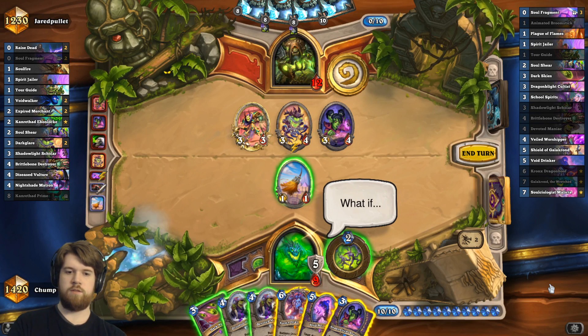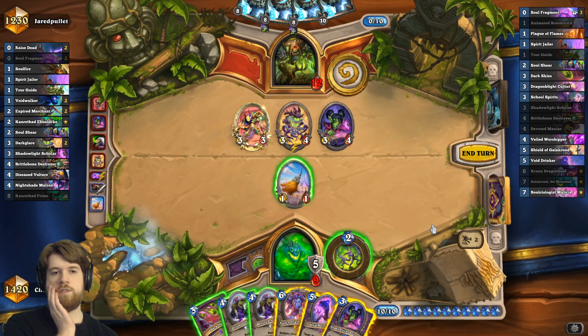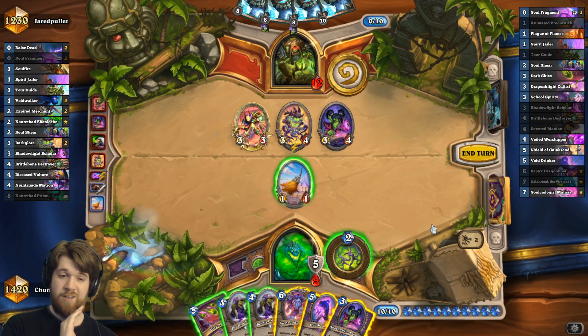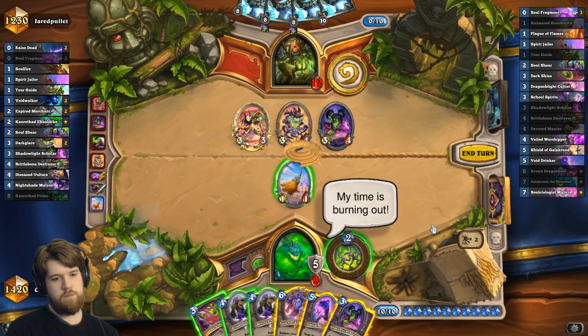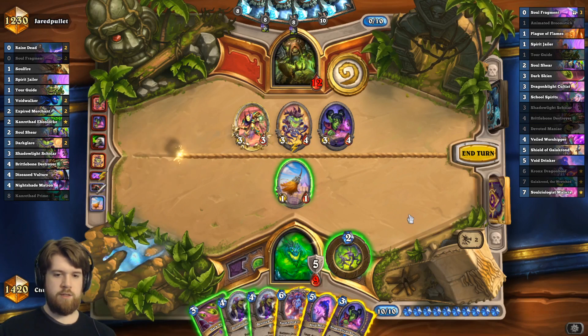Dark skies does six. He has 11, so broomstick is seven, devoted maniac is nine, and then I guess shadowlight scholar. Pretty unlikely that the damage numbers are distributed in a bad way for that. I think I just play Cronks here.